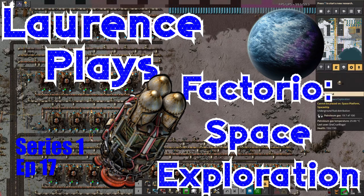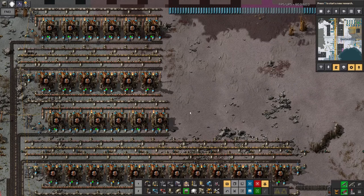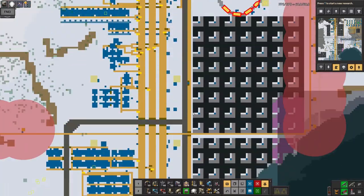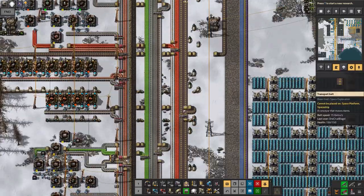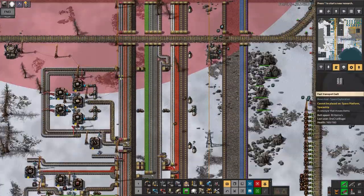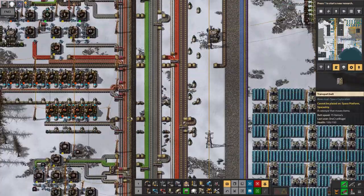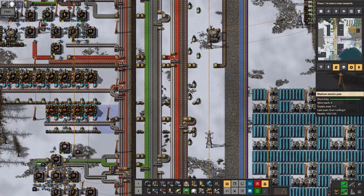Hello everyone and welcome back to Lawrence Place Factorio Space Exploration. It's been a little while since I did an episode of this, and I think I've done quite a lot since then. In the last episode I was talking about how I was having all kinds of resource shortages. There wasn't enough plastic coming up here, although that's picked up a little bit. There were problems with iron on the belts as well, and all kinds of other things. So I've made some improvements.